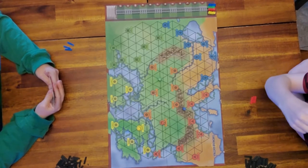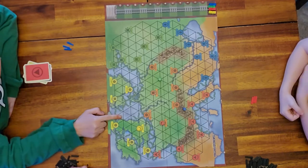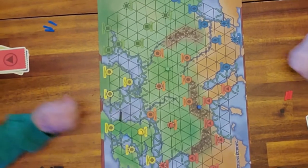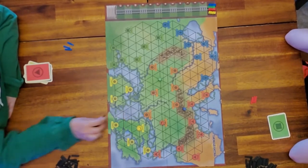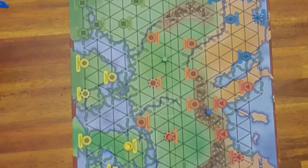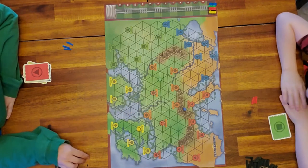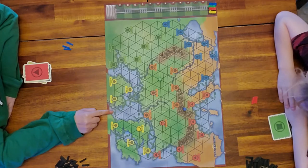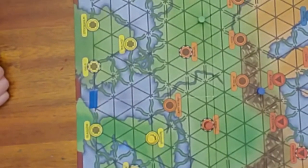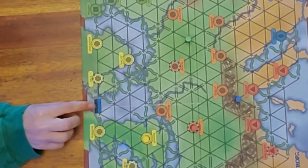Once you have placed all of the starting points, you need to know there are three different kinds of roads. There are plain single roads, which you cover with one black road. There are double roads, which cost more. And there are ferries — for ferries you can use your colored roads.